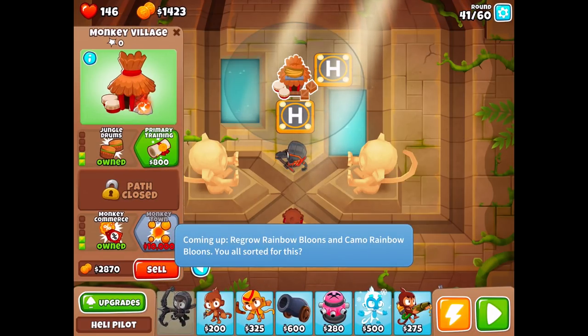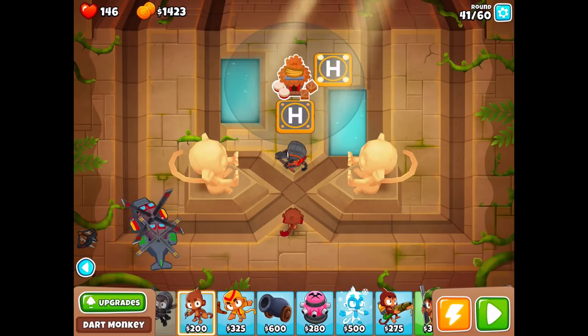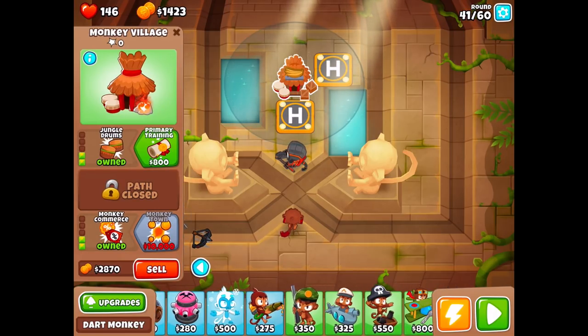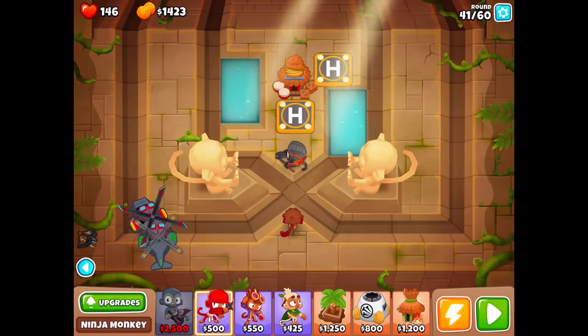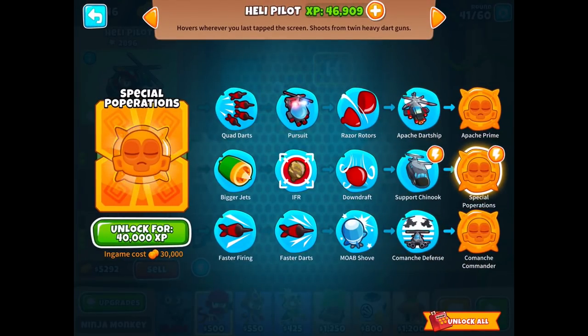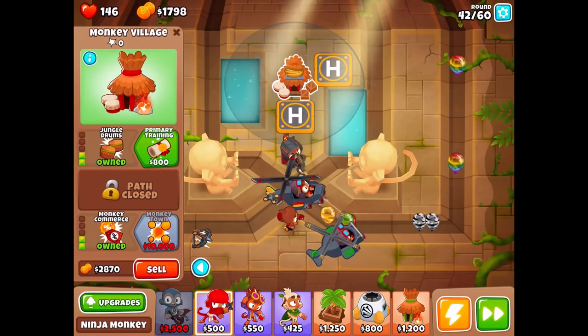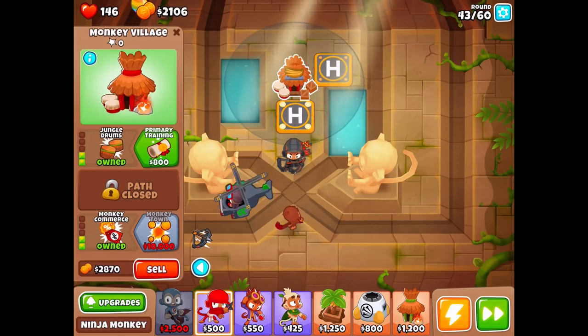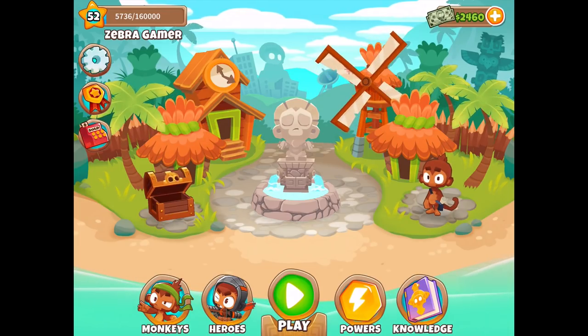We should probably put some primary monkeys around the village. I wish the sniper monkey was primary — he is not. I don't really know what I'd put around it that would actually reach. Primary is all the blue ones. We could do a buccaneer monkey to finish things off — I know we've been doing that strategy a lot today but it works. The Heli Pilot has 46,000 experience — enough for Special Operations but not the other two upgrades. I'll just keep saving and maybe push into free play if things turn out well enough.